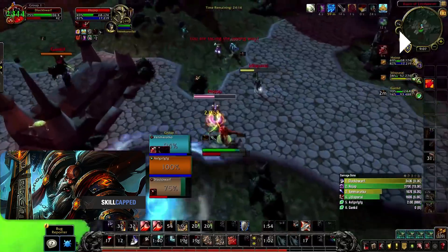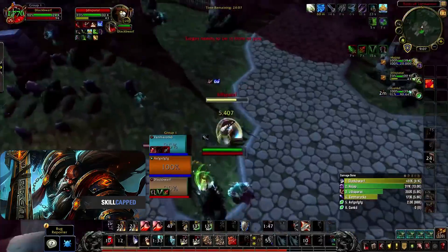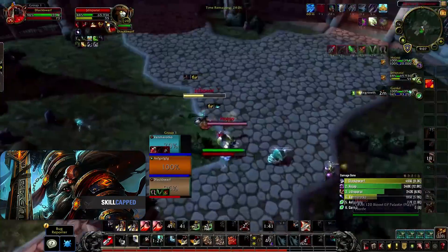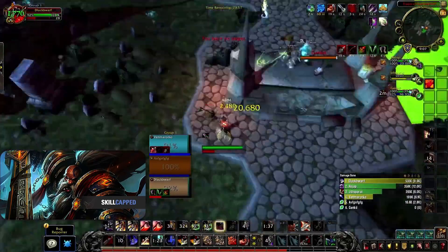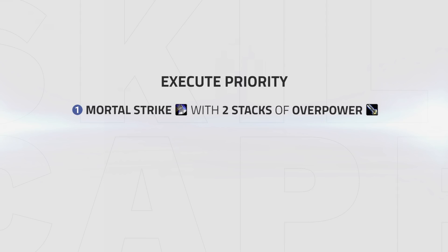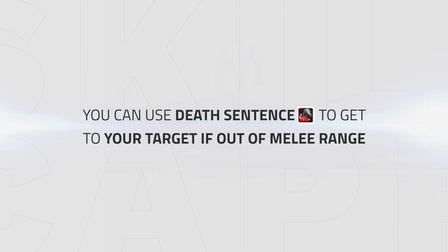When it comes to execute phase, it's important to deal as much damage as possible to get a kill. With a 35% execute threshold due to Massacre, this makes it easier to achieve. The execute phase priority will look like this: 1. Mortal Strike with two stacks of Overpower. 2. Overpower. 3. Execute when at or over 40 rage. It's important to note that due to Death Sentence, you may only be able to access Execute if out of range, so using that to get to your target will be advised.